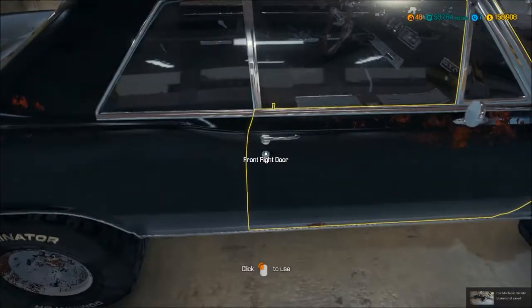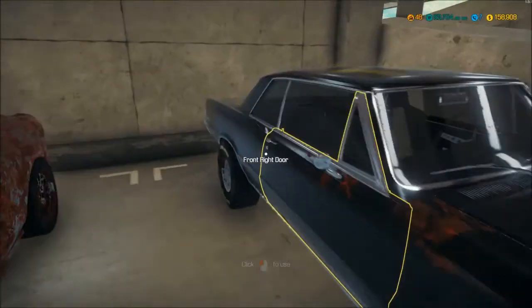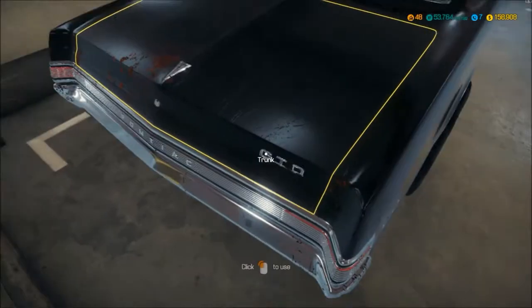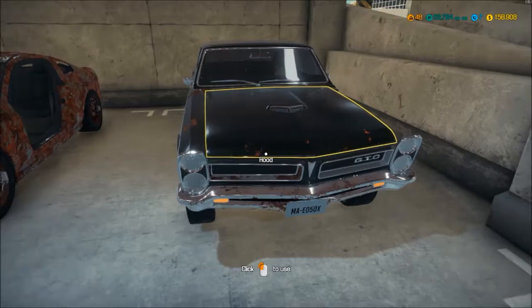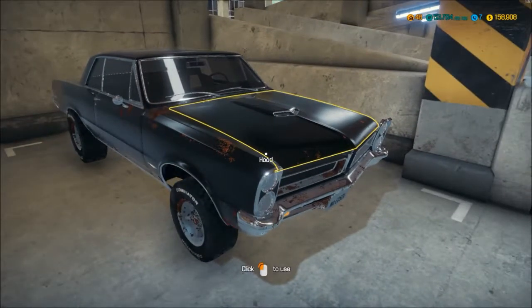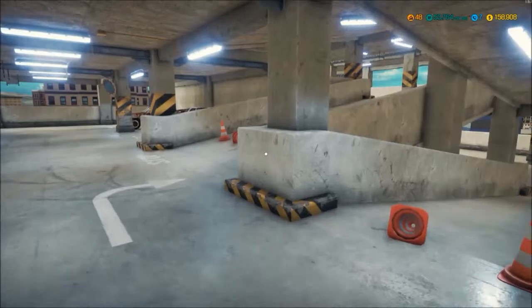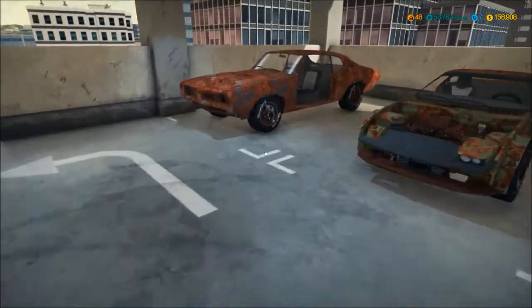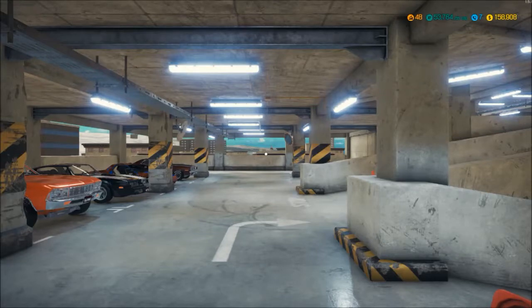The game says it's a '65 GTO, but to me it looks more like a '66 or '67. Going by the tail lights running straight across it could well be a '65 — I thought '64 and '65 were the same. Correct me if I'm wrong on that. That's it for floor one — I'll cut to floor two since you can't just walk up here; we have to go through two loading screens.